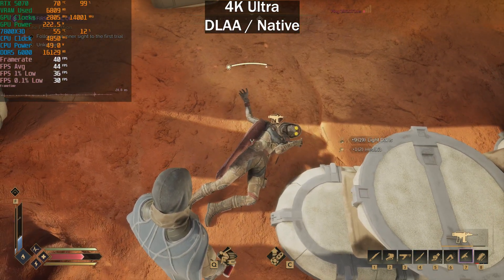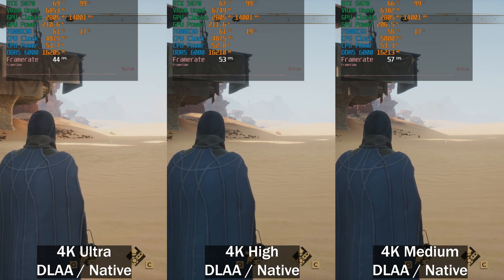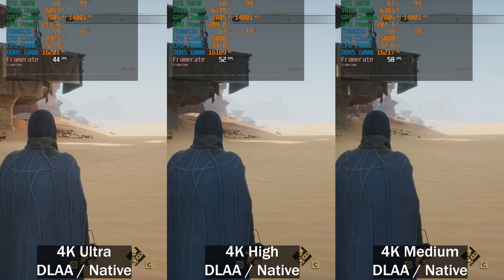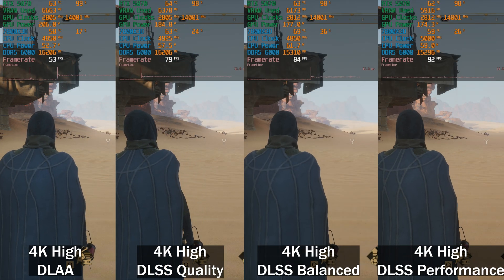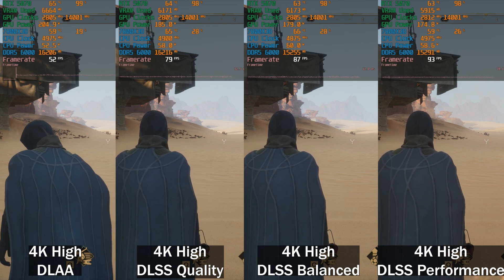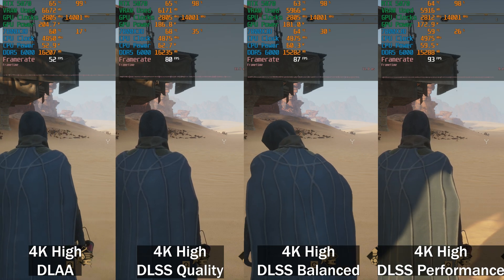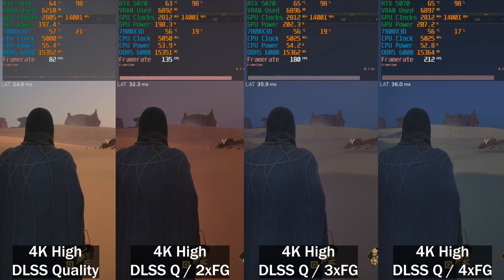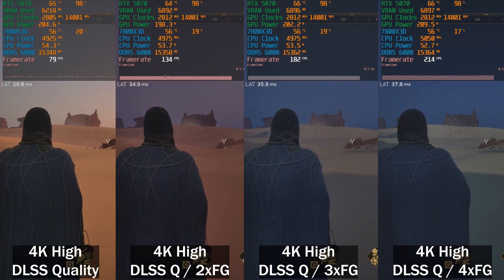At 4K with preset scaling — Ultra, High, and Medium — none of them can reach 60fps at native. For 4K, I believe High with DLSS Quality is the sweet spot. Testing 4K High with DLSS Quality, Balanced, and Performance: DLSS Quality gets 80fps, and DLSS Performance gets around 90fps. With frame generation enabled, 4K High preset with DLSS Quality and 2x frame generation delivers a very, very good experience.